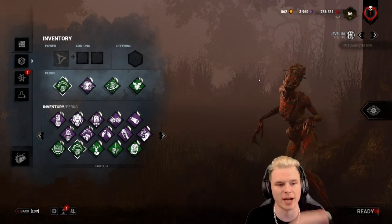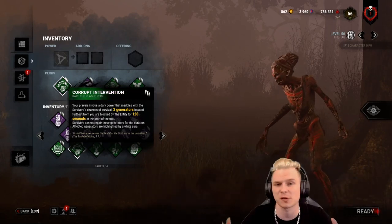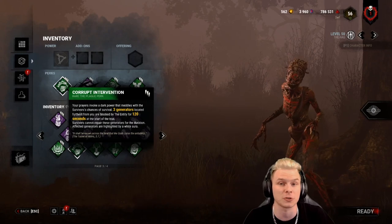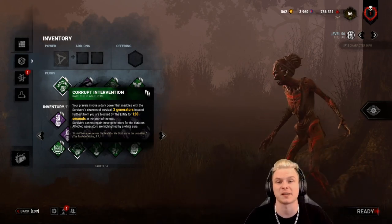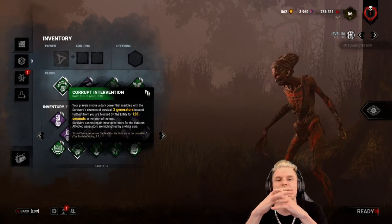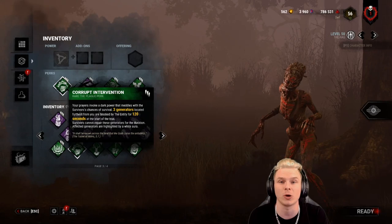Let's walk through what I run and why I run it. Corrupted Intervention is going to allow me to seal the 3 furthest generators away from my starting spawn point for 120 seconds. This means no survivor is going to be able to work on these objectives. The Entity's hands will be wrapped around the generators, and the generators will glow white for me.